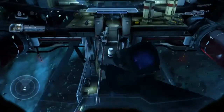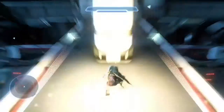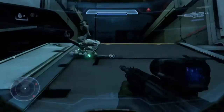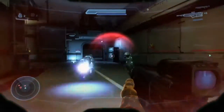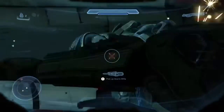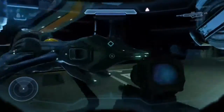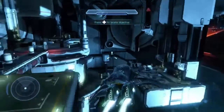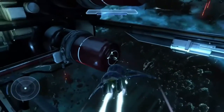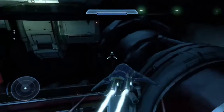The next Easter Egg is also on Mission 2 Blue Team. When you get to the big area after you go down the elevator, you're going to want to pick up a Banshee. This is the Ultra Banshee Easter Egg. It's really not an Easter Egg — it just tells you how to get the Banshee Ultra, which you can use in Warzone. It's significantly better than a normal Banshee. You're going to want to pick up a normal Banshee and fly down here to the little railing.